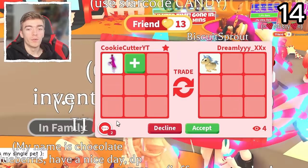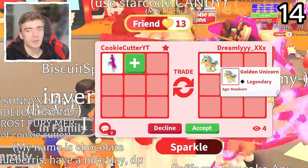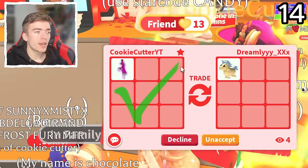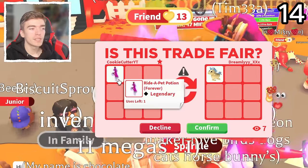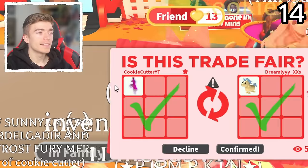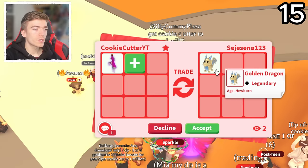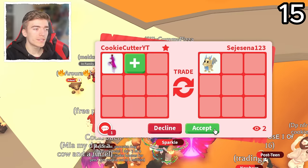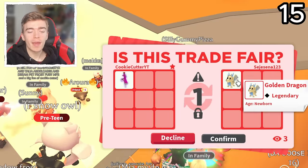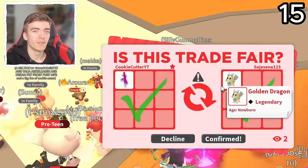A Golden Unicorn — this is a pretty preppy pet. Everybody loves a unicorn, everyone loves a little bit of gold. So a Golden Unicorn for a Ride Potion — I'd say that's okay. Honestly, anything legendary at this point I will probably accept as I have so many Ride Potions to trade. Another Golden Dragon — I'm probably taking a loss every time I accept these, but by the end of it I will have enough to make a Mega Neon Golden Dragon. I think I'm going to have so many of these.